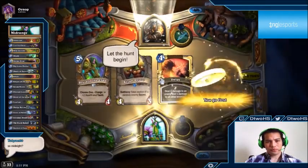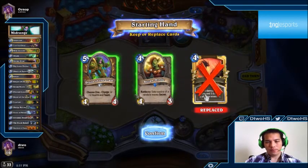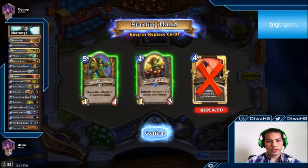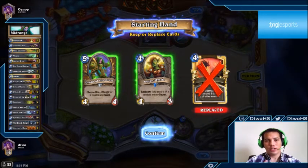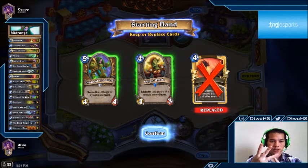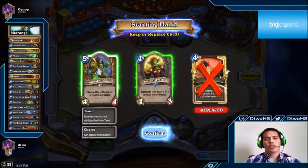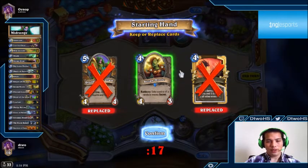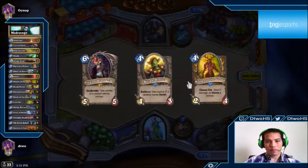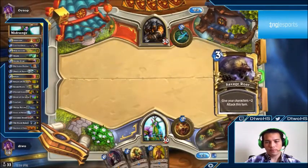We're facing a hunter — looks like face hunter. For the mulligan against an aggro deck like this, you want your ramp and removal: Wrath, Innervate, Wild Growth, maybe Shade of Naxxramas. I only have one Zombie Chow in my entire deck and it's almost certainly going to get value, so I'm going to keep this four-drop because it might really swing the game. Keeper of the Grove is okay to keep going second.